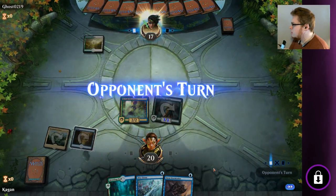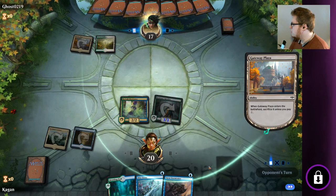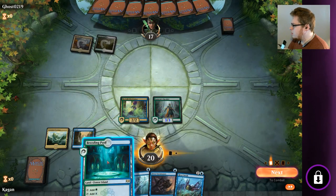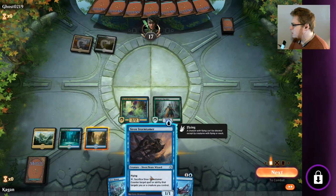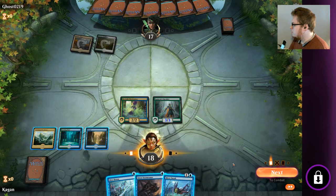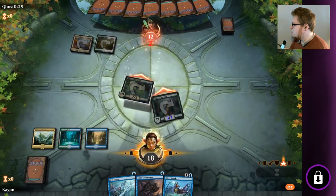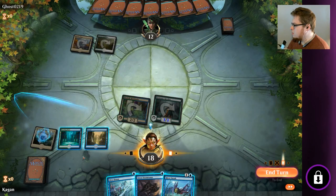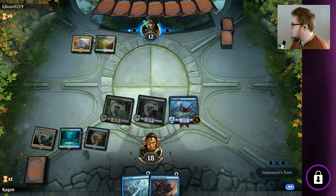I'm not too worried about any super removal next turn. Maybe turn three, but by then we'll have Siren Storm Tamer and Dive Down up. So we are going to launch this in, pay the two life. Go ahead and swing. We're going to make sure we're tapping this one. We'll just hold up Dive Down for next turn. There we go.